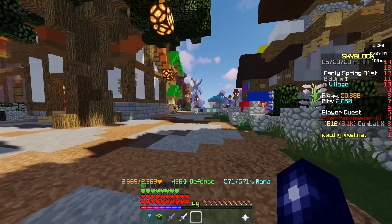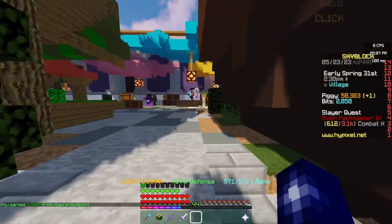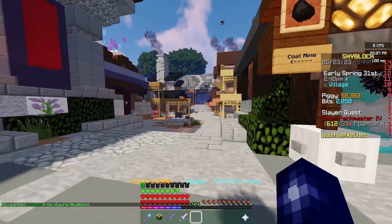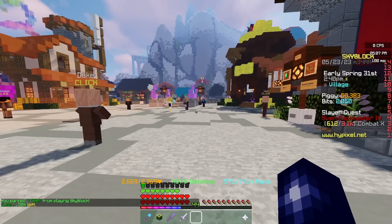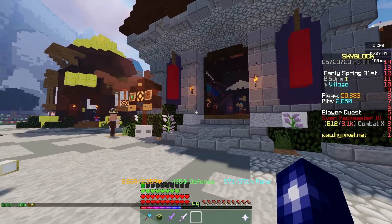If you're doing just fine with the giant sword and you don't really need to deal any more damage, then take those 300 million coins you would have spent on upgrading to a Dark Claymore and just invest them into something else — upgrade something else. It makes more sense.